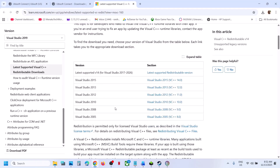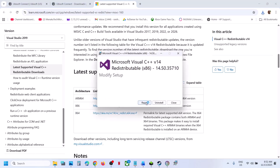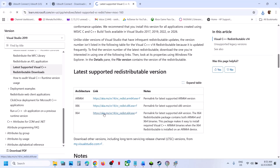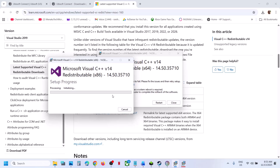The next step is to install the Visual C++ redistributables. Open the Microsoft link in a browser, scroll down, and download both the x86 and x64 files. Run each exe file — if you see a Repair option click Repair, if you see Install click Install. Once both are installed, you must restart your computer.